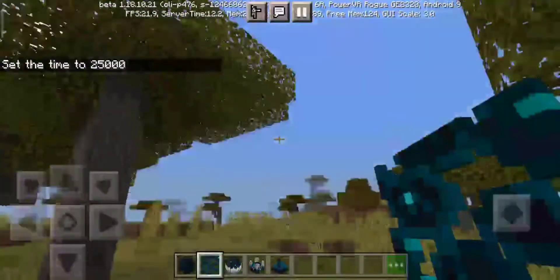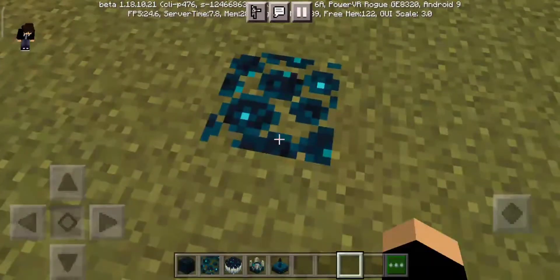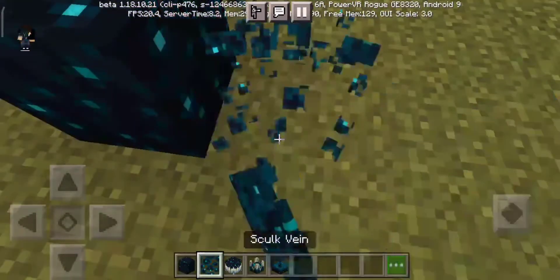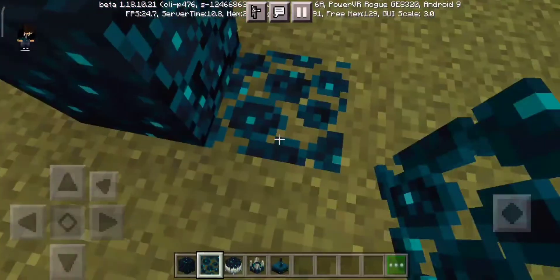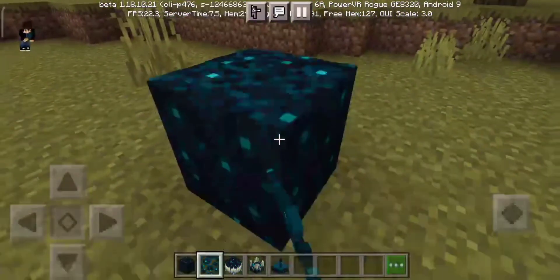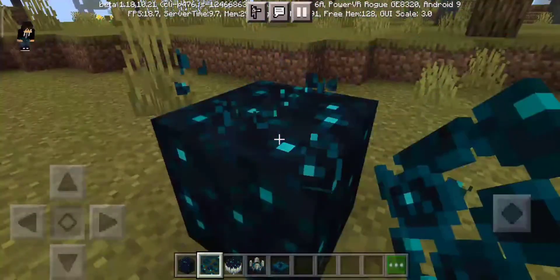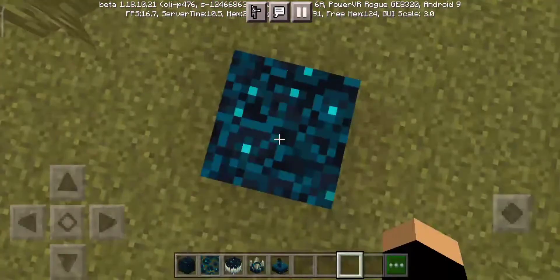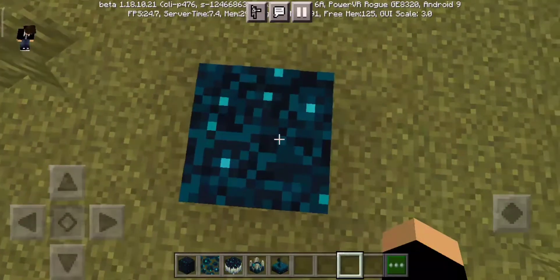So we have another block which is the skulk vein. Let's just try it over here — as you can see it glows again. Oh, what happened? When you stick them together like this, they break each piece off — that's awesome! Oh, only the sides of course. You can see it's like glowing, creating a path over here. It's really good how they actually did this whole thing — I really enjoyed it.